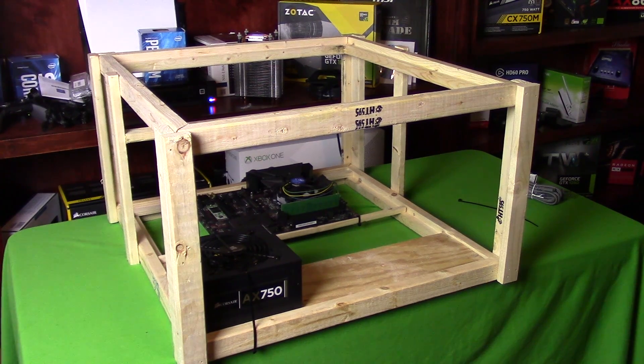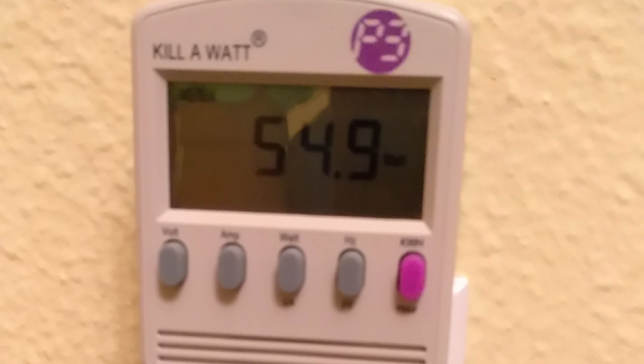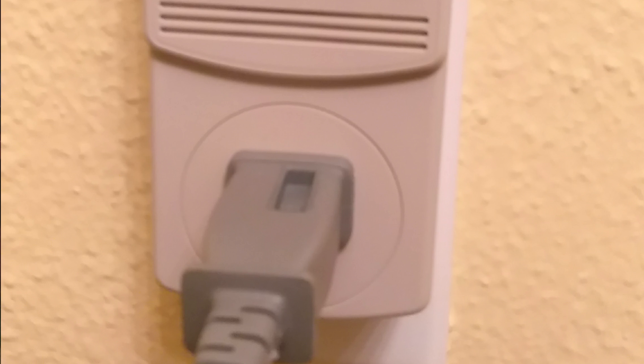The next thing you're going to want to pick up is a Kill-A-Watt meter. The Kill-A-Watt shows the amount of power the system is drawing from the wall — you put it between the PC's plug and the wall socket to monitor the power draw. This is useful in calculating your return on investment. You can use a website called CryptoCompare to figure that out, and also go to your power company's website to check the cost per kilowatt-hour to compute exactly how much earning potential you have.